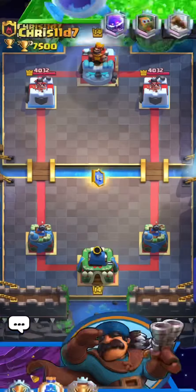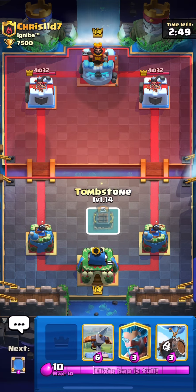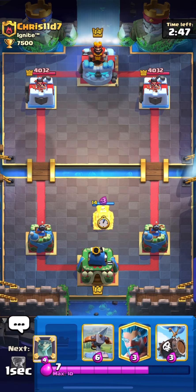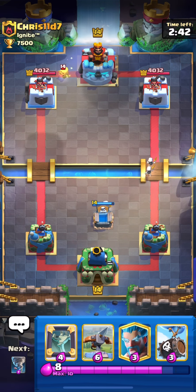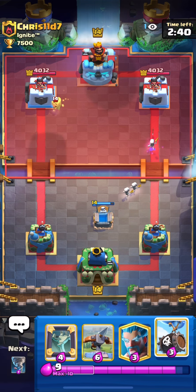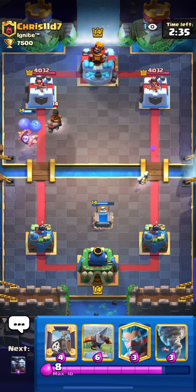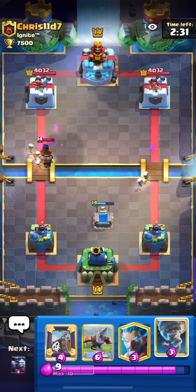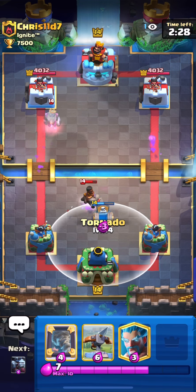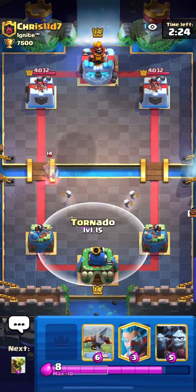Let's test it again and see if that was luck — but I think it's a pretty solid deck. Versus tank cards, you're well covered with ice wizard, tombstone, expo, tornado, and mirror — five good defensive cards. The only potential problem might be lava hound, but we still have minion horde. This isn't completely the dumbest deck.